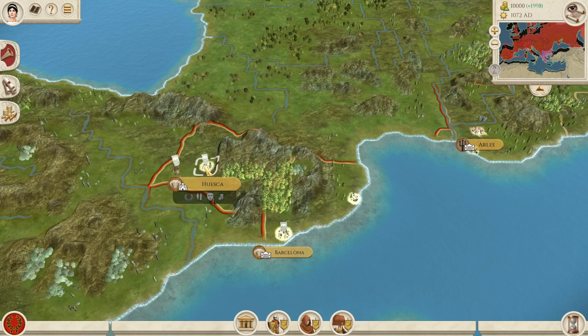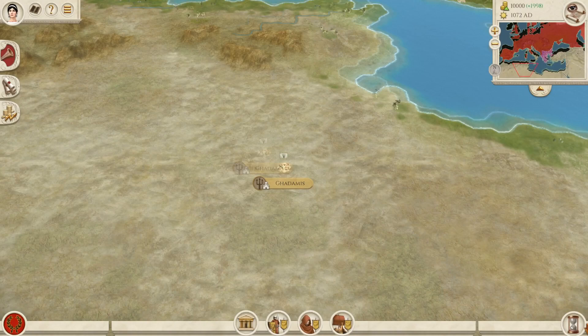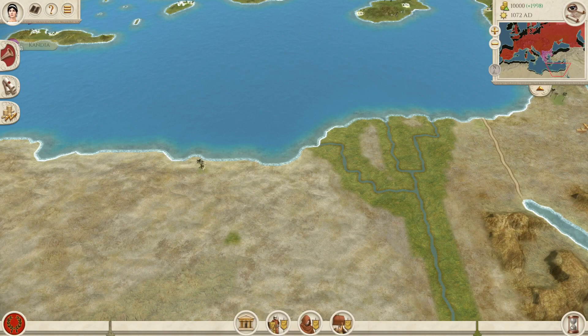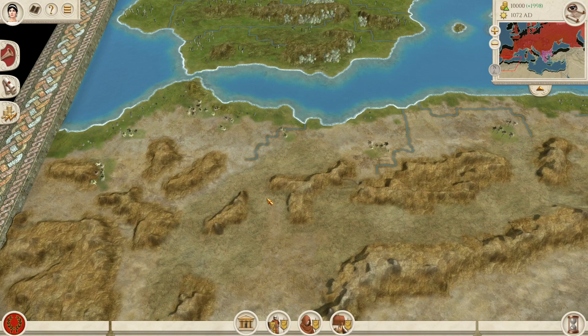Here we have Aragon, which I just added with its capital at Huesca and its other province Catalonia. Additionally we've got the Balearic Isles and Ghadamis in North Africa. I haven't added Egypt or the Zirids yet. There are three major factions in North Africa in Chivalry: the Zirids, here in Tunisia, and the Moors in northwest Africa and southern Spain.